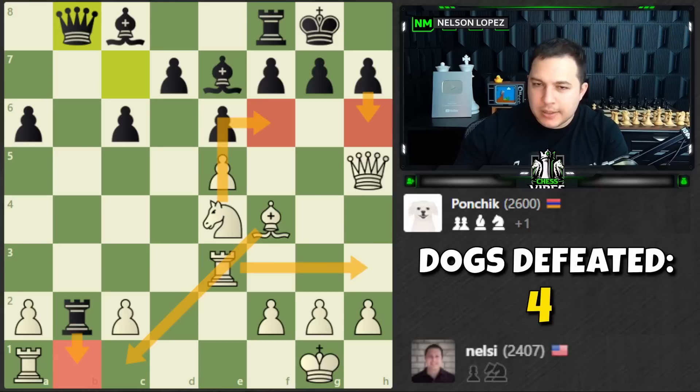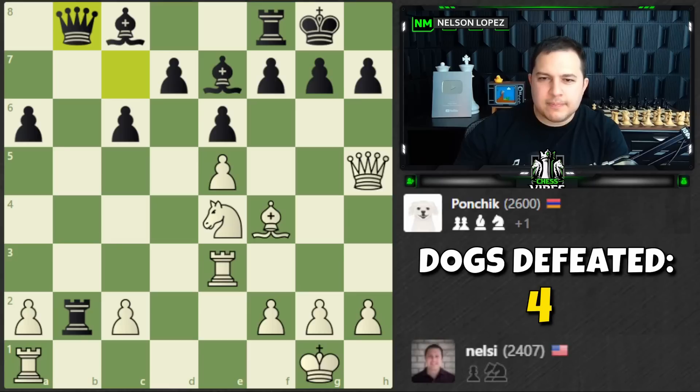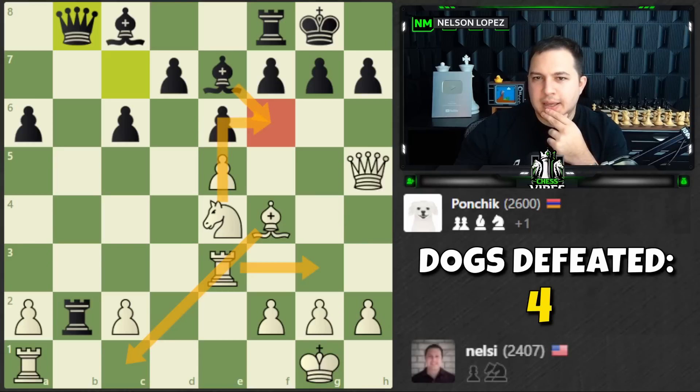Knight to f6 check — that would be so nasty. King goes there, takes, takes, takes... but it's not checkmate. Still thinking of this idea. There's also this move — same thing, we go back, come in with the check, takes... but the problem is I'm going to get mated.